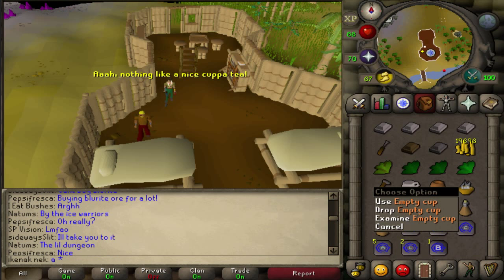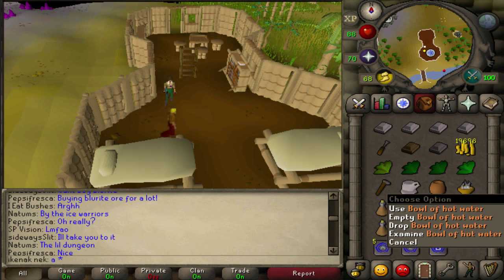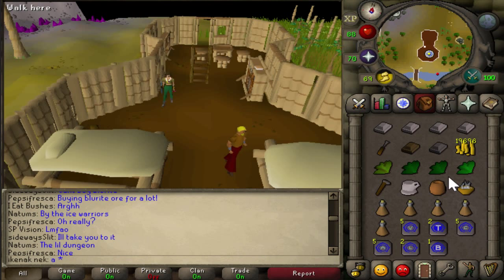You'll also need an empty cup, a pot, and a bowl of hot water. During the quest you'll need five pigeon cages, but you'll pick those up during the quest so you don't need them beforehand. You'll also need soft clay but you'll get that during the quest, so don't worry about that either.